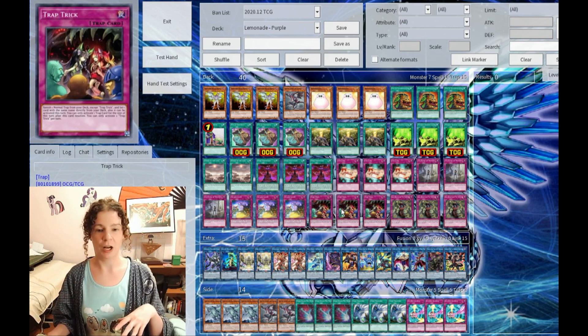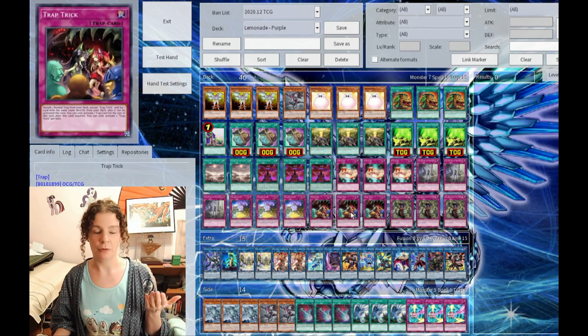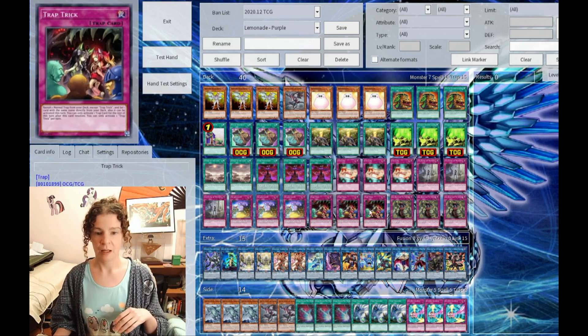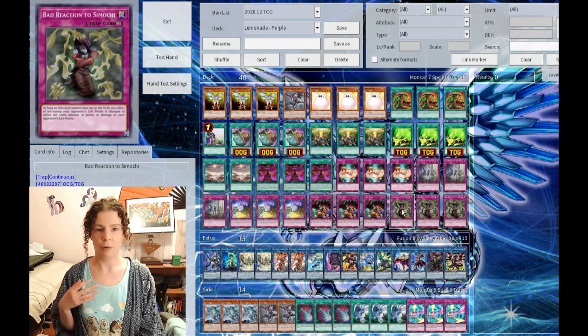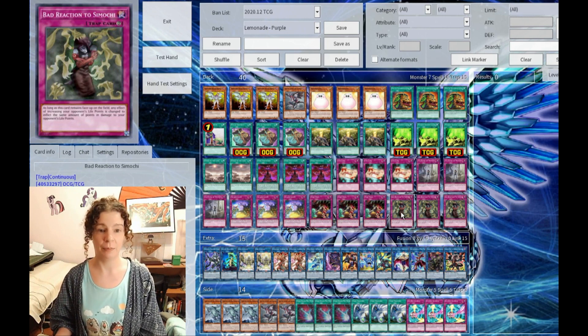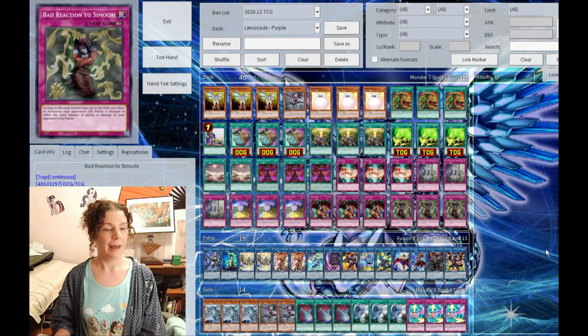Trap Trick is basically an extra copy of each of these high-hitting burn cards. So if you don't have either of them set, you can activate Trap Trick, search Gift Card for example, banish one, and set it — and you can activate it immediately. So basically, Trap Trick is an extra copy of each of them. And of course, Bad Reaction to Simochi — it's just a trap version of the Nurse. You set it, it's a permanent trap, same idea: any time your opponent would gain life points, it's going to turn to damage instead. So it's a great backup to your Nurse — you have nine cards that give you that kind of effect against your opponent.